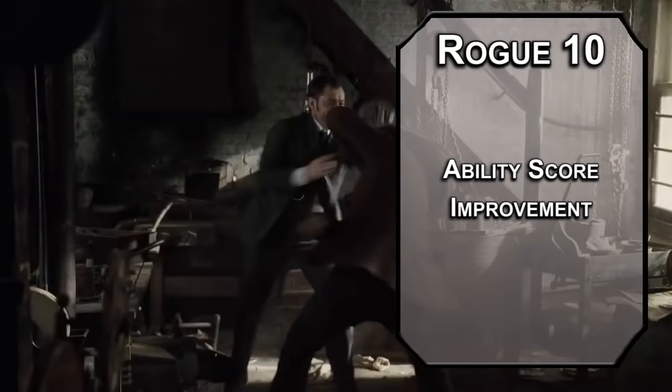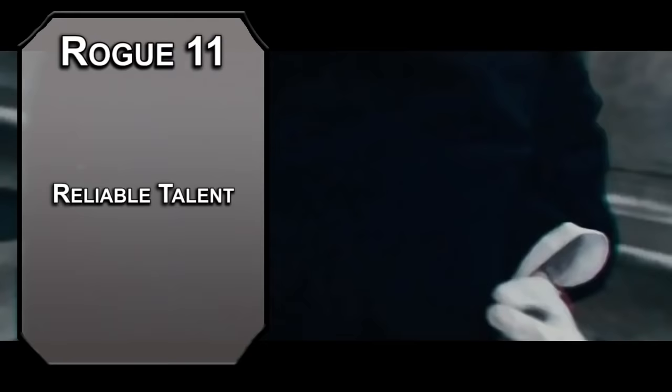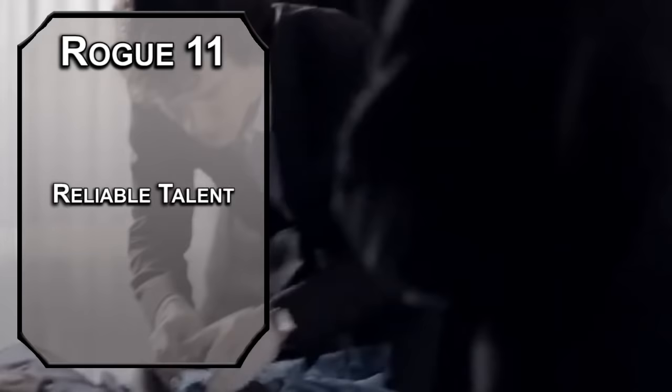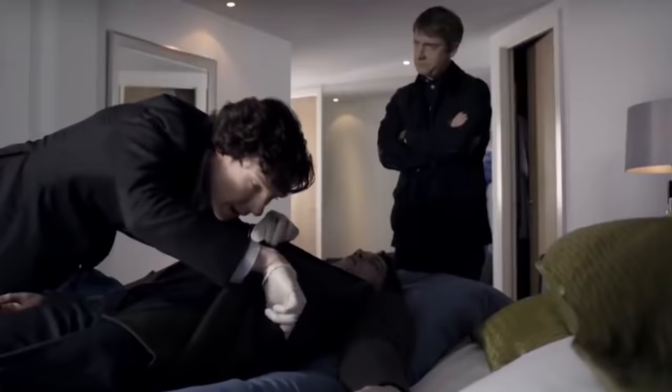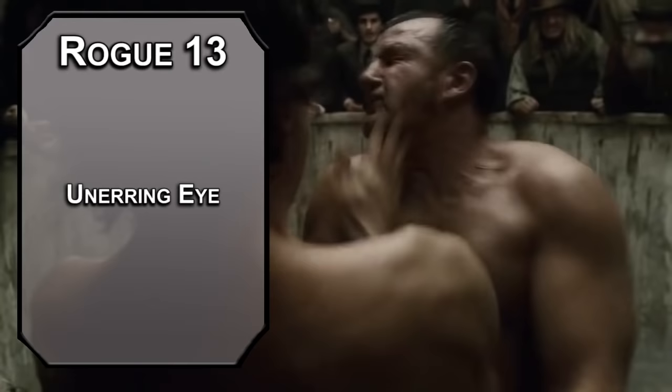10th-level Rogues get an Ability Score Improvement — round up your Dexterity and Intelligence for more accurate attacks and better detective skills. 11th-level Rogues get Reliable Talent, meaning the lowest you can roll with a skill you have proficiency in is a 10. You have 10 skill proficiencies here, and importantly, that means you're actually pretty good at the violin now, so Mrs. Hudson will be happy. Sneak Attack is also 6d6.